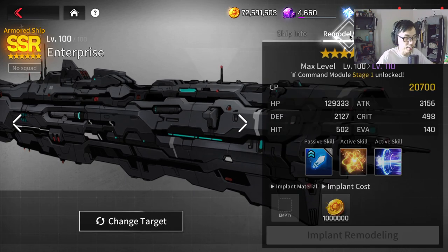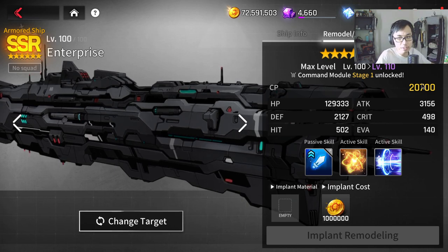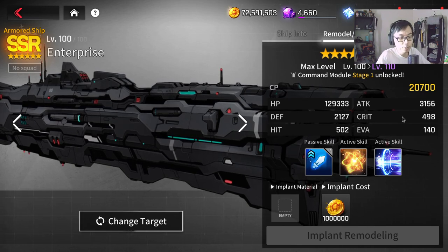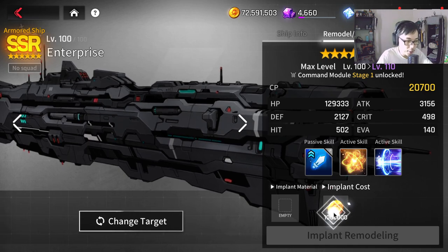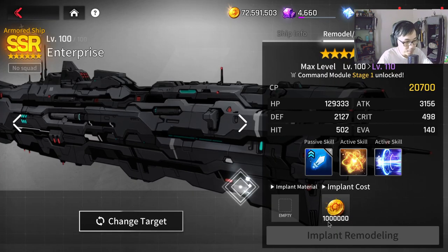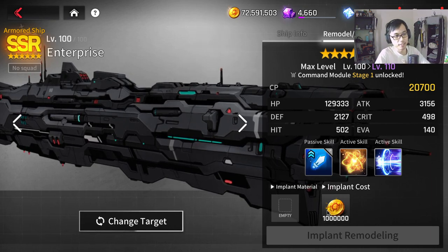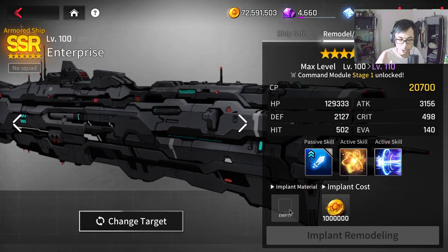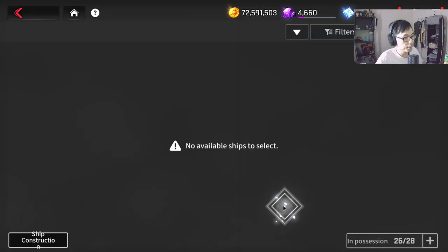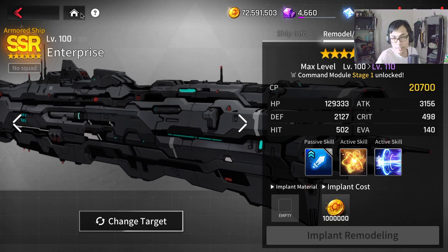Here I have Enterprise. If I go to this section I have a remodel section where I can increase the ship to 110. You can see 'Command Module Stage 1 Unlock' and I'll be able to get bonus stats. The problem is it's very expensive - it's 1 million. You need a duplicate ship, so for Enterprise you click on this if you've already built a ship before.